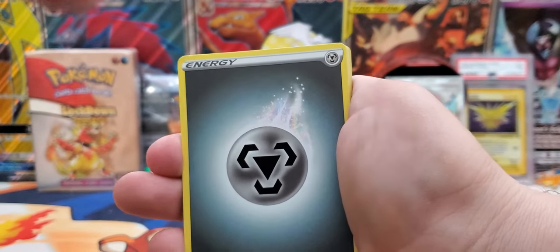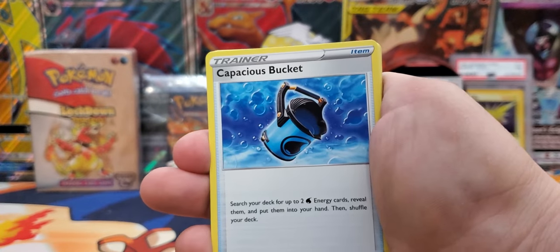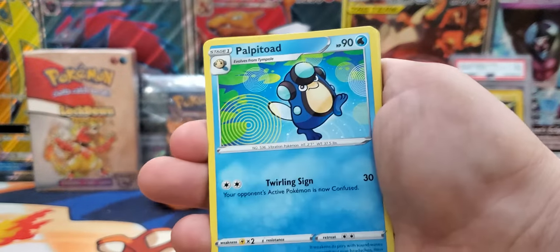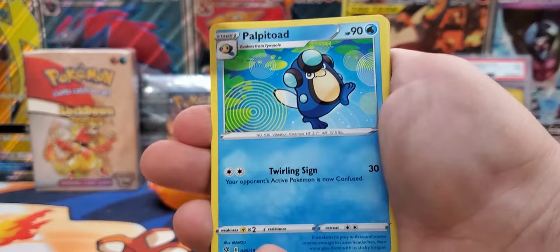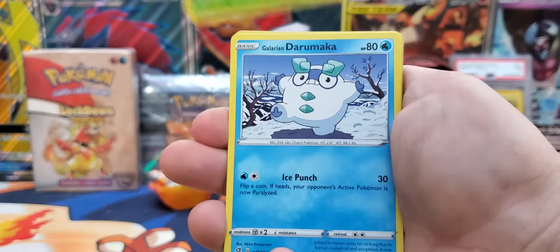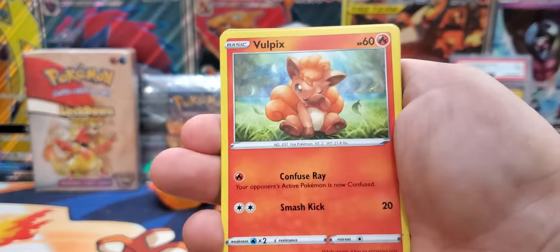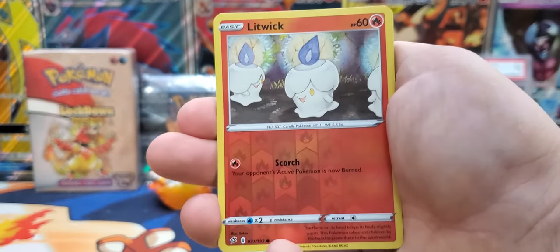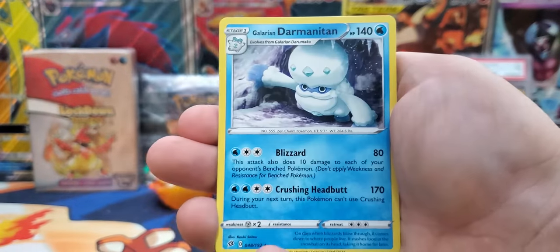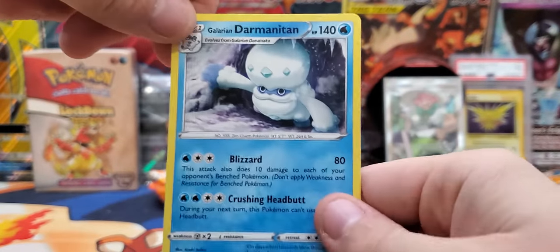Alright, next pack. We have a Metal Energy, Capacious Bucket, Horror Energy, Palpitoad, Toxel, Applin, Galarian Darumaka, Bunnelby, Vulpix, Litwik is the reverse, and then our rare is a Galarian Darmanitan. Sorry about that!